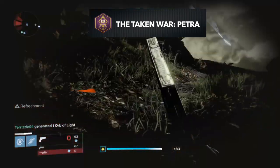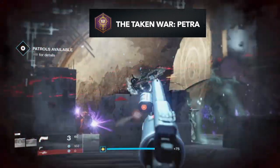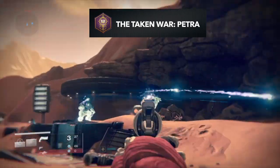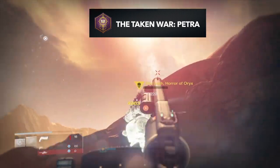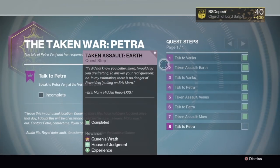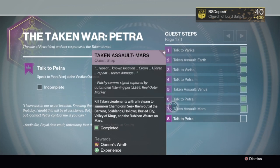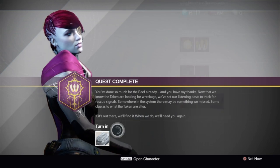All you have to do is hop into patrol on Earth, Venus, and Mars and defeat two of the Taken champions that spawn in. To get these champions to spawn, go anywhere that Taken spawn, defeat the lieutenants — if you defeat three of them within a given time frame it'll spawn the champions. As you can see, here's some gameplay from Mars and Venus doing just that. The quest steps do tell you where to find these enemies in patrol mode. Kill three yellow-bar lieutenants within a time frame and you'll get the champions to spawn. Once you complete the Taken War Petra quest, talk to her to turn in the last quest step.